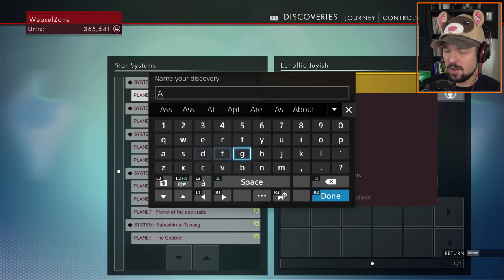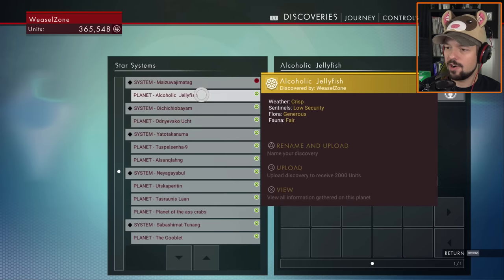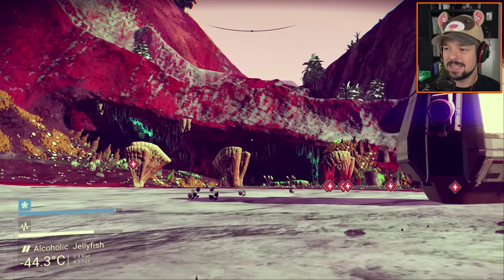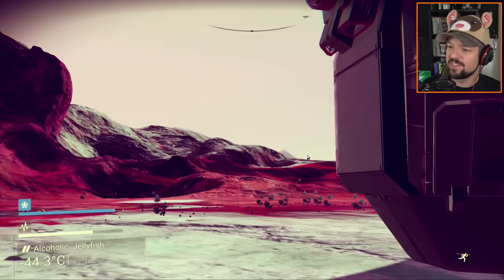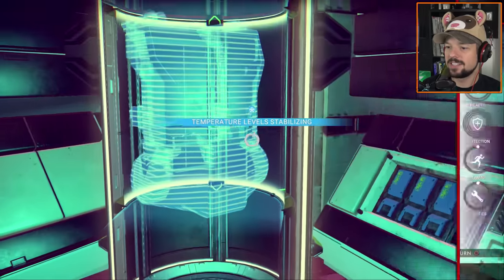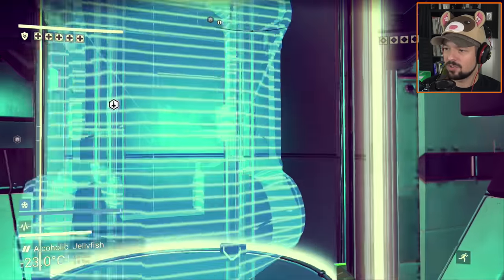I'm renaming this planet - the alcoholic jellyfish, that's what we're gonna call this. Weather is crisp. I'm gonna need some zinc. But first we're gonna get an upgrade from the spot. I really need these upgrades, they're great. Backpack, give me another slot - 20,000 units. Gladly pay that for more storage.